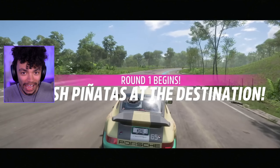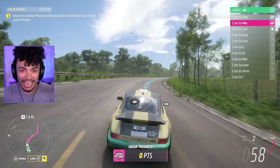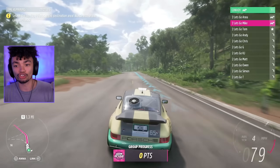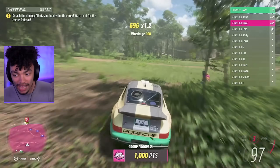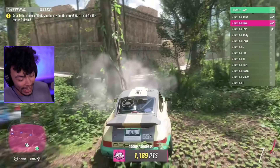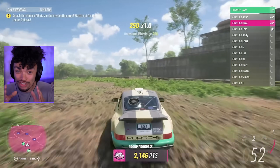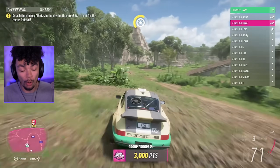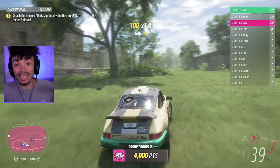First things first is Horizon Arcade. Essentially it is arcade fun in Forza Horizon 5. The first one is Piñata Pop — we saw this in the trailer. You go around and smash piñatas as a collective effort, trying to smash all the obstacles together while avoiding the ones you're not supposed to hit. You get rewards for doing so, which are Forza-thon points. You can use these on the Forza-thon shop, a feature that was in Forza Horizon 4.